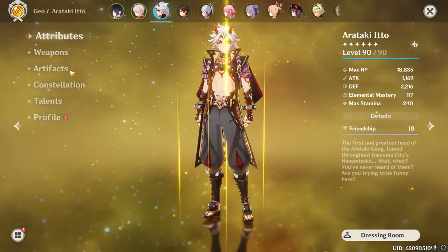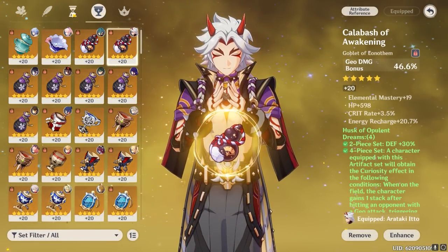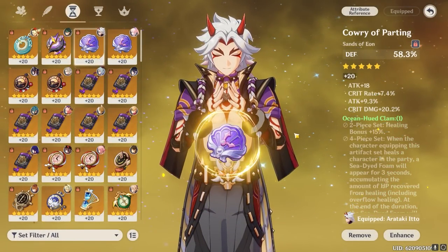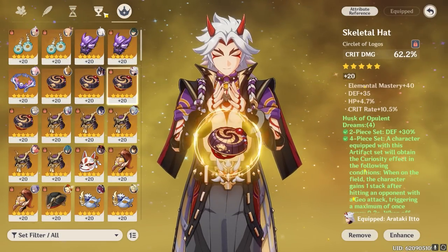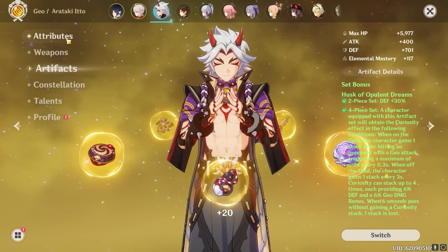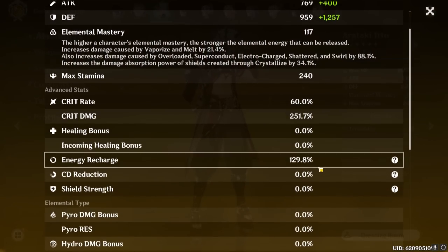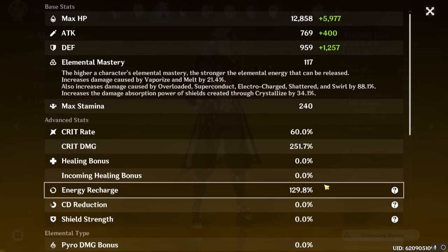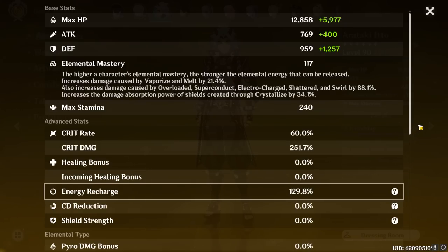For Itto's best artifact stats, you'll want a crit circlet — keeping in mind the golden 1:2 crit ratio — a Geo damage goblet, and a defense sands. You could use a defense circlet or defense goblet as a placeholder while farming, but that should only be temporary. For substats, Itto enjoys crit stats and defense stats, but you also need at least 130% energy recharge to comfortably cover his energy needs. This requirement could be lower or higher depending on your party's Geo members and whether you have C2 Itto. HP and elemental mastery are essentially wasted stats on him.